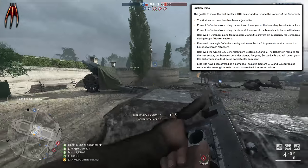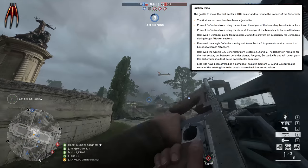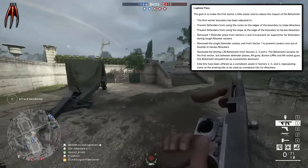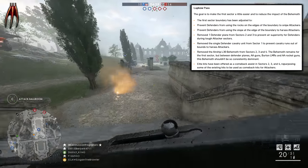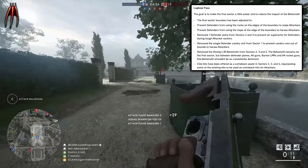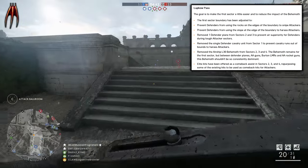The single defender cavalry unit has been removed from sector 1 to prevent cavalry runs out of bounds to harass attackers. The airship L-30 behemoth has been removed from sectors 2, 3 and 4. The behemoth remains for the first sector, but between defender planes, AA guns, Burton LMR and the AA rocket guns, these behemoths should not be so consistently dominant. Elite kits have been offered as a comeback assist in sectors 2, 3 and 4, repurposing some of the existing kits to be used as comeback kits for attackers.